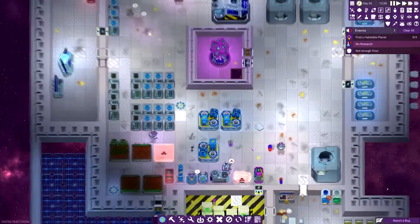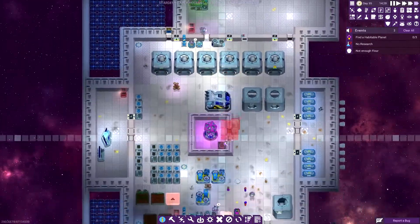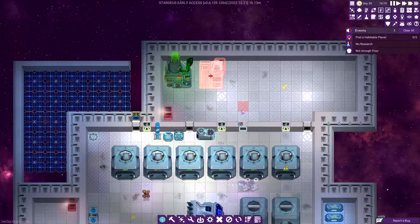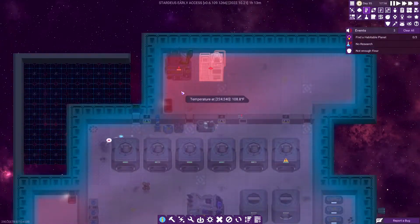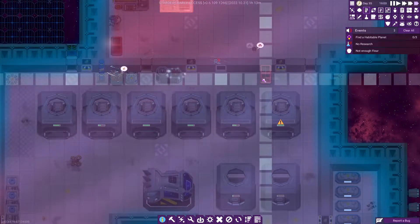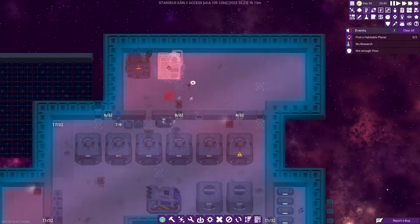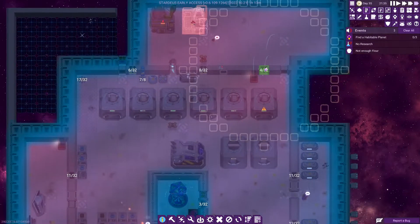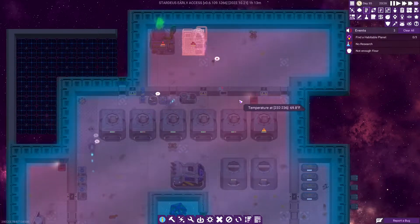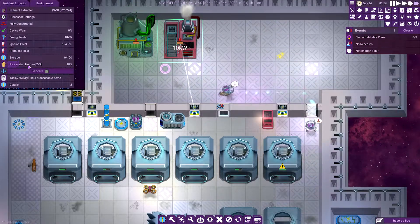This communicator will allow us to call in trade ships — that's what that's for. And here's our extractor. I'd like to build that somewhat close to the rest of our production items. I'm going to place it out here — the heat from these items is going to heat up this room eventually and we might end up needing to vent it, so I'm just going to get that set up now.